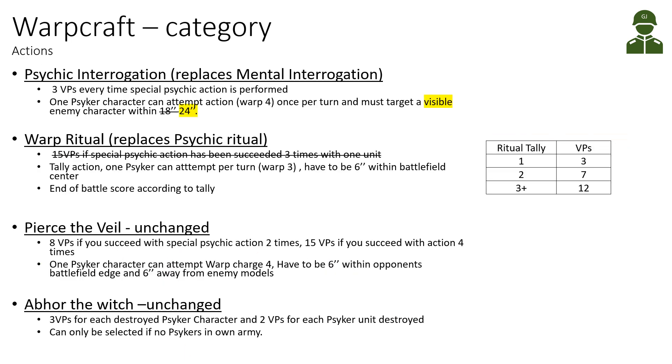The Warp Craft category has been quite problematic in match play. Psychic Interrogation replaces Mental Interrogation - you still get three victory points every time the special psychic action is performed. The update now requires the target character to be visible, but the range has increased from 18 to 24 inches. Overall it's a mixed improvement - better range but visibility requirement. The problem with actions in general is the psyker cannot perform other psychic spells while doing them.